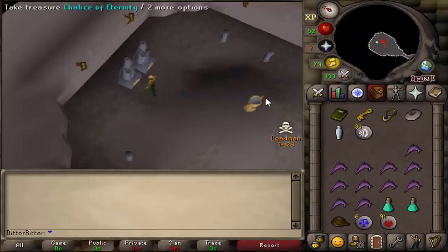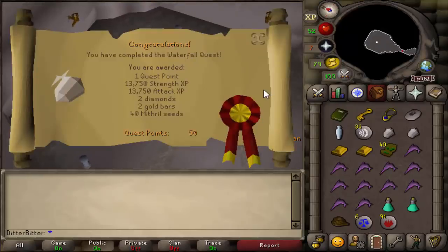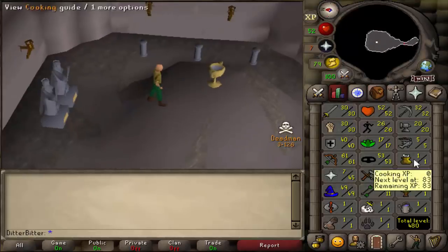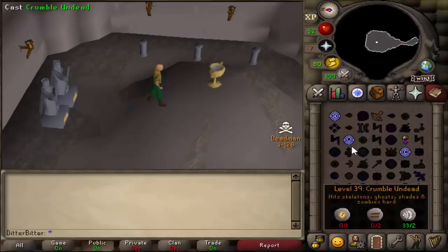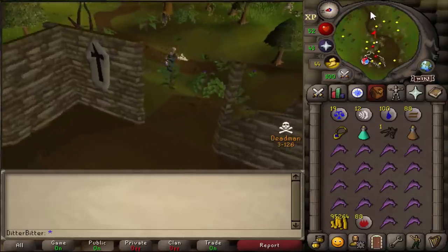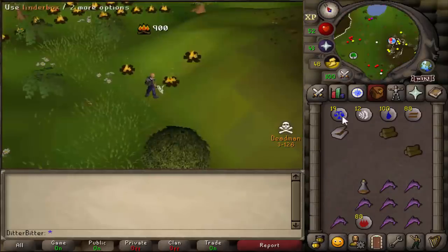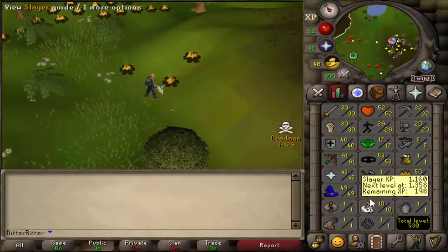Now it's time to start Waterfall Quest. And that is Waterfall done. I need to go to Temple of Ikov but right now it's being camped, so I might go get 50 Firemaking for Desert Treasure right now. Temple of Ikov is still being camped, so I'm just getting the other requirements for DT. I just got 10 Slayer and I'll do Firemaking. That's 50 Firemaking and 10 Slayer done.